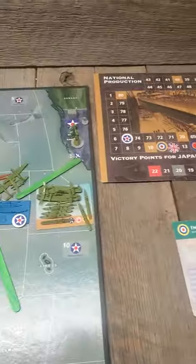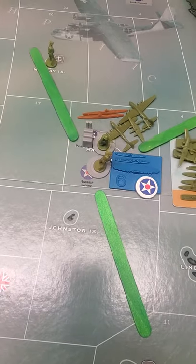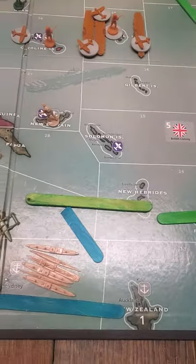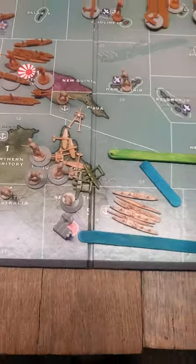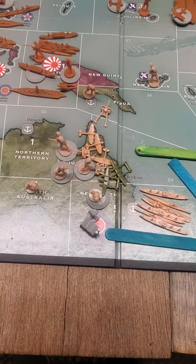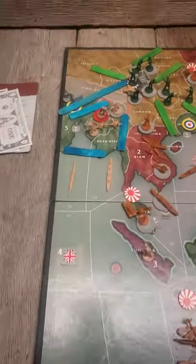There's only one combat round this turn. The Americans are moving everything they have to go after the two little Japanese submarines in the Hawaiian Islands. The Americans also sent some fighters over to reinforce Queensland, and the Australians did some reinforcing of Queensland, bringing their fighters over and infantry in from New Zealand.